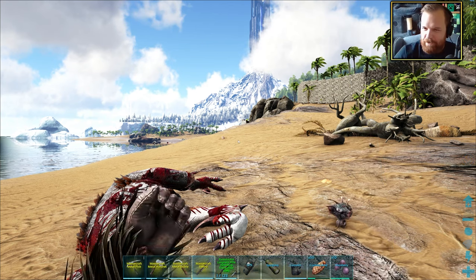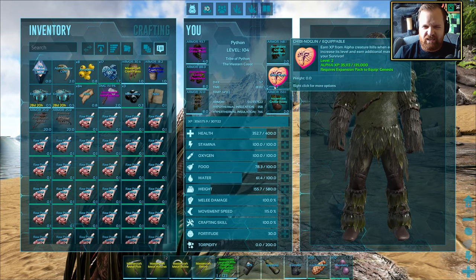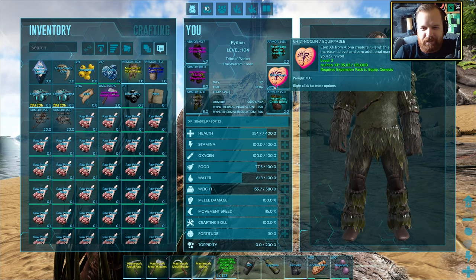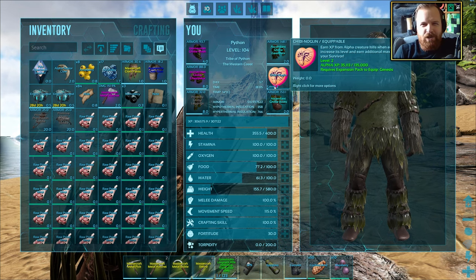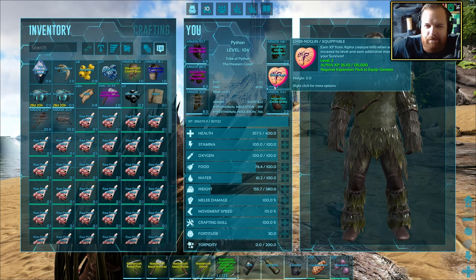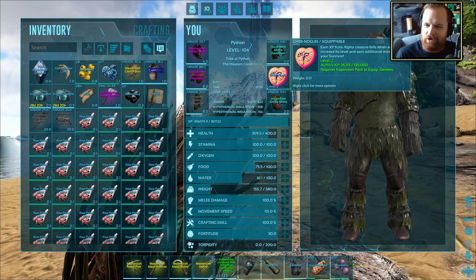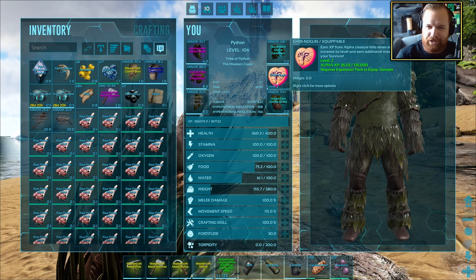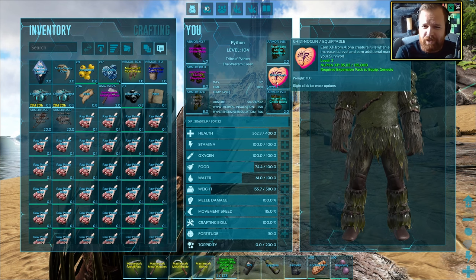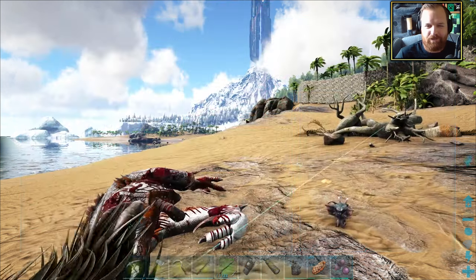That actually worked. I actually managed to perfectly gauge how little health this guy had left. The moment of truth — this wasn't a very high level Alpha Raptor. I'm not expecting a giant amount of progress towards our next chibi level up, but I'm expecting something. Let's bring up our inventory. I might be funny, but that actually seems like barely any XP at all. I'm not entirely sure you guys are right. I feel like I would have had way more than that. I can't remember how much Alpha XP there was on this chibi before I took that guy out, so I've got really nothing to gauge it by. I feel like I should have had more XP than that.